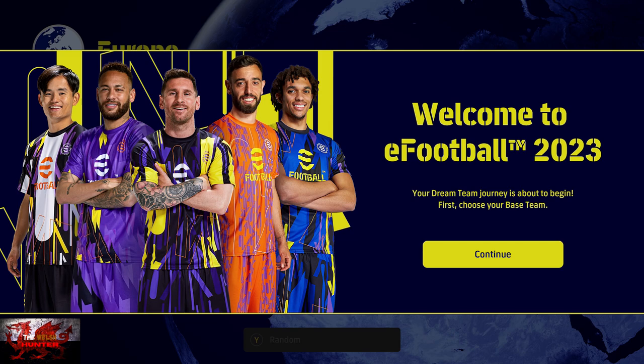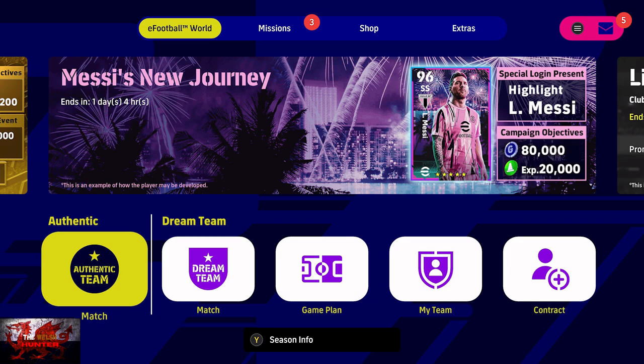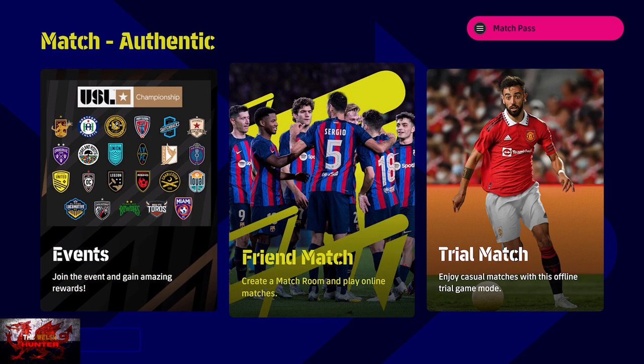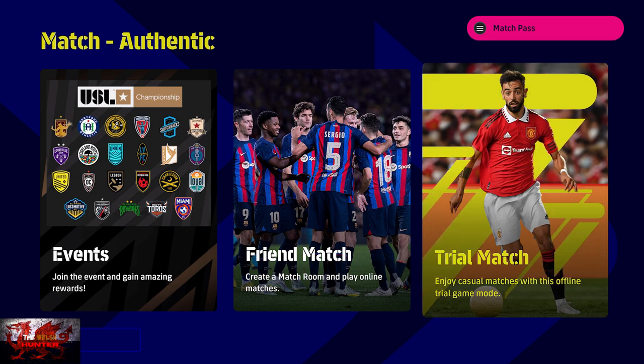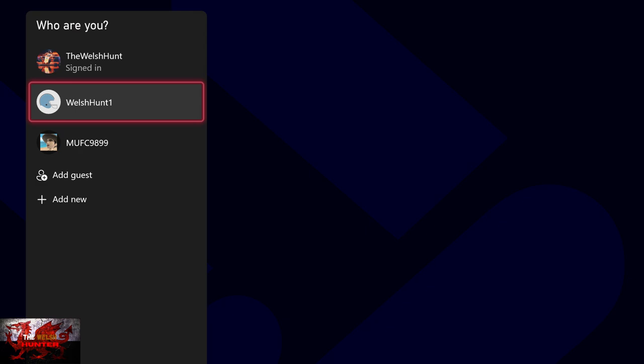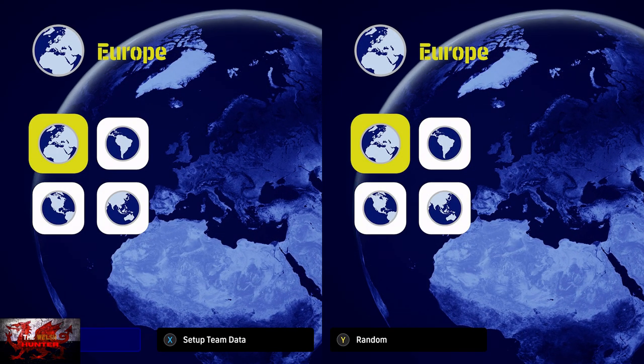When you do start, you're going to have a lot of just crap to go through, so you'll be pressing the A button quite a lot. But when you finally get to the main part, click on Authentic Team Match. Go over to the right-hand side and you'll find a trial match with Bruno Fernandes. Sign in with an alternate account on your second controller, then you can put the second controller over to the right. This is going to make it slicey and easy.